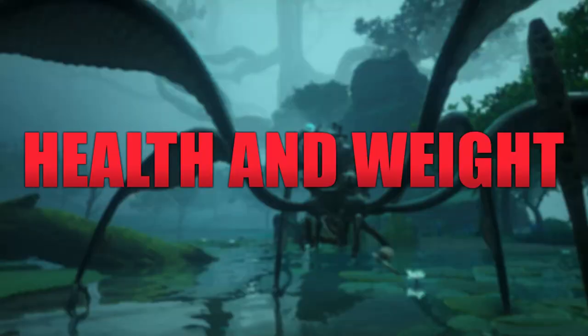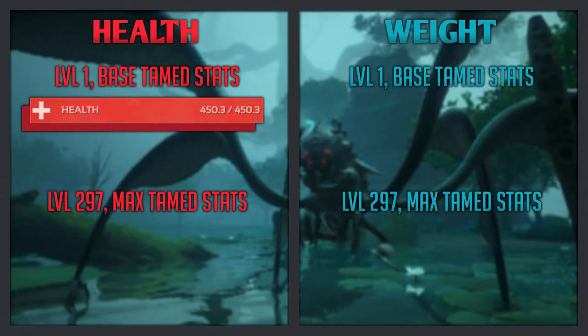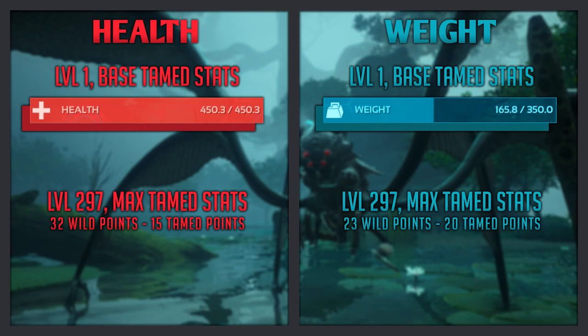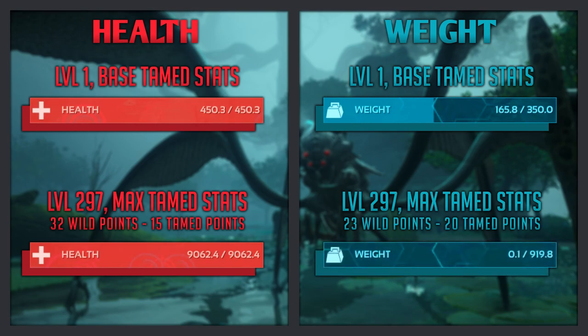Now for the Bloodstalker's health and weight. At level 1 base tamed stats, the Bloodstalker has 450 health and 350 weight. At level 297 max tamed stats, with 32 wild points and 15 tamed points pumped into health, and 23 wild points and 20 tamed points pumped into weight, the Bloodstalker has 9000 health and 920 weight. These are pretty good stats — slightly better than a Carno's stats, with 30 more health and 50 more weight at level 1, but not as good as a Thyla's stats, which are a couple hundred more in both areas at level 1.